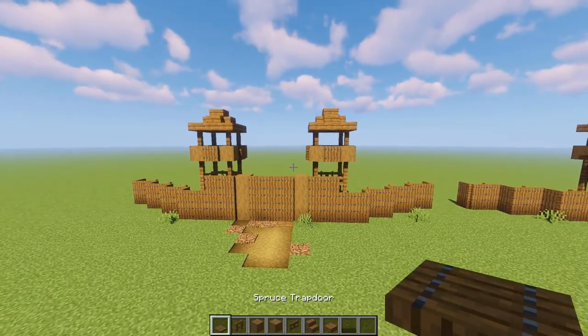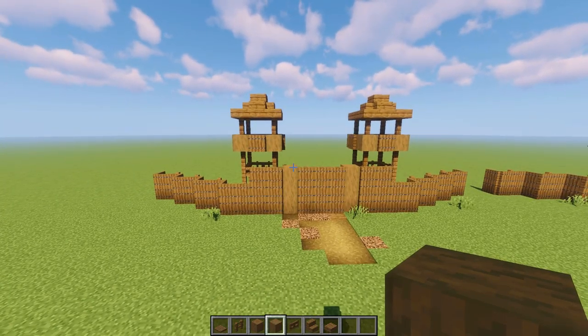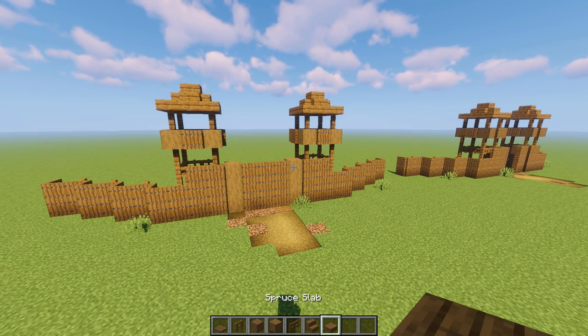For this you'll need: spruce trapdoors, spruce fences, stripped spruce log, stripped spruce wood (the one with the nice rounded bark end on it), and spruce fence gates, stairs, and slabs.